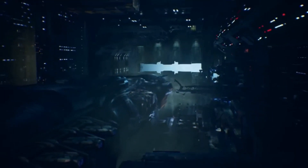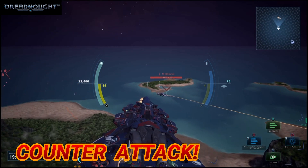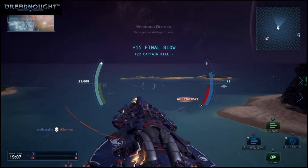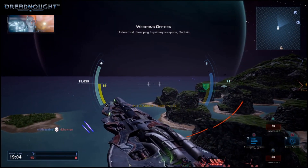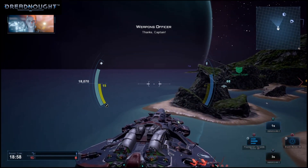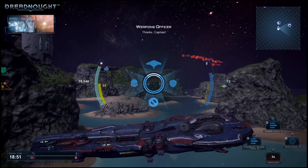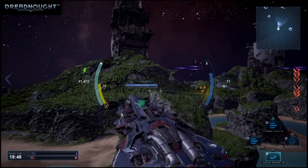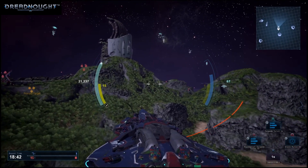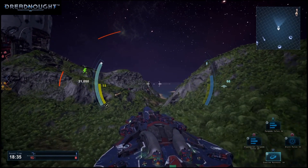In our first tactics video on counter-attack, which I'll link at the end of this one, we explored how to use ships that are usually on offense — such as destroyers and corvettes — to play deadly and effective defense. By using ambush tactics and maneuvers, you can use speed, surprise, and subterfuge to your advantage to blunt an enemy's attack and put your team in an advantageous position. Although this sort of strategy can work with many ships, it's most suited for more nimble and hard-hitting craft.